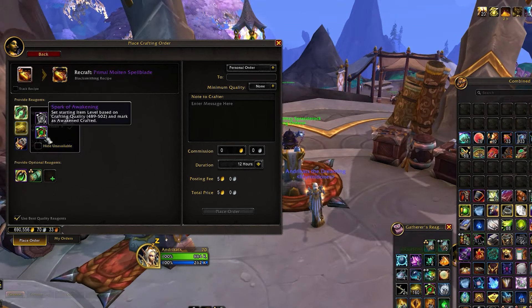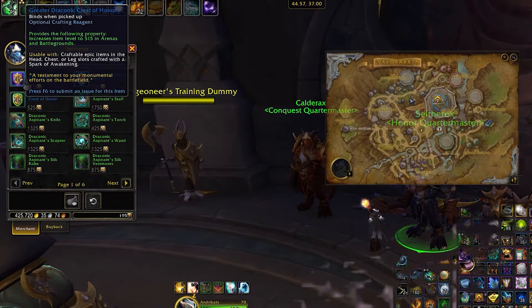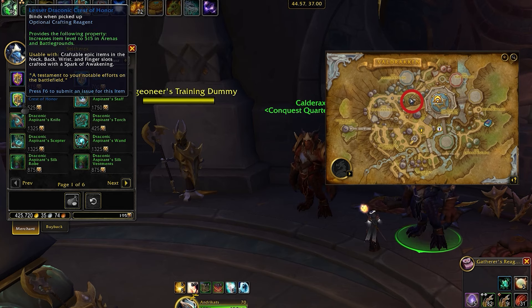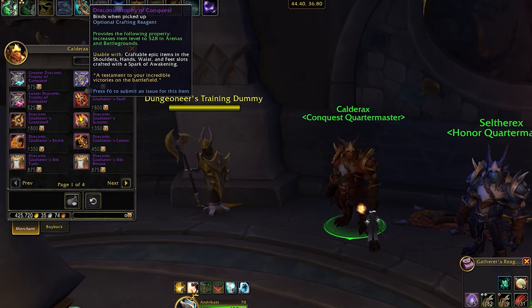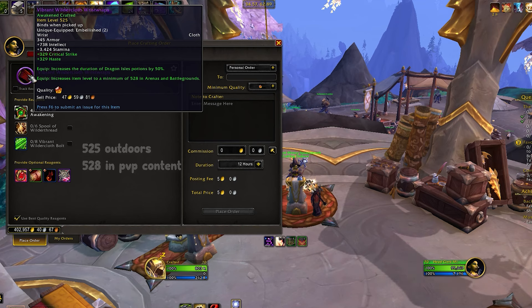You can also recraft your older crafted gear by providing the new Crests and Spark of Awakening. For PvP, you can purchase trophies from the vendors in the PvP hub in Valdrakken. For instance, the Trophy of Conquest — the highest quality one — when paired with a Spark of Awakening will increase your item level to 528.